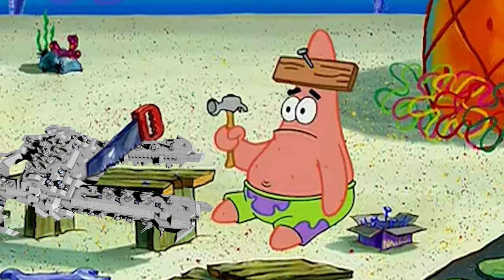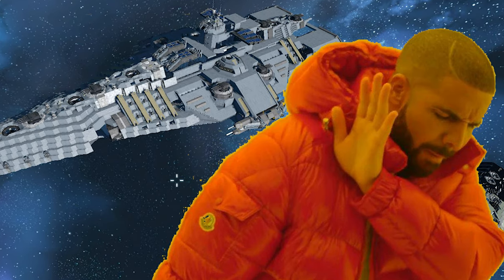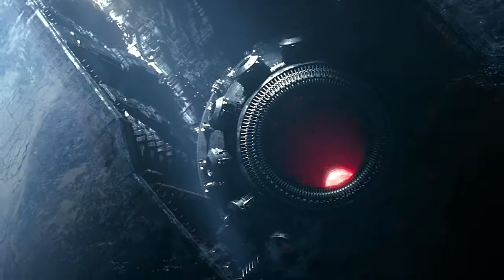When I build ships in Space Engineers, there's one and only one goal in my mind: screw the interiors, screw making the ship look nice. I want guns. And you know what's better than guns? Death rays.